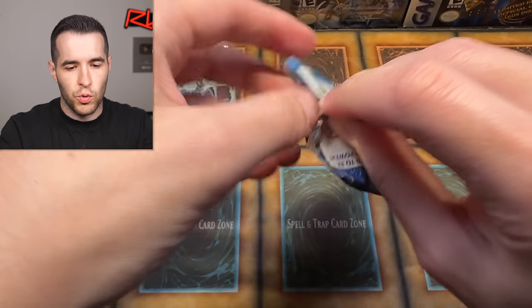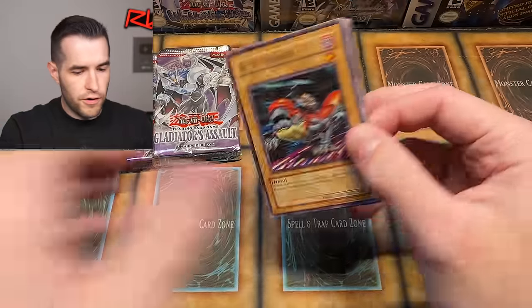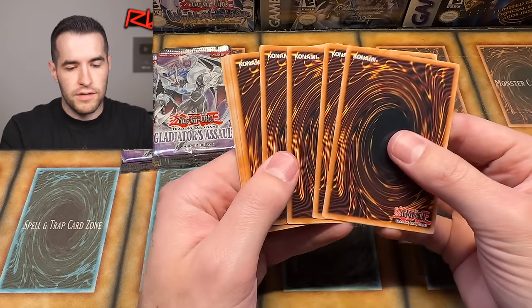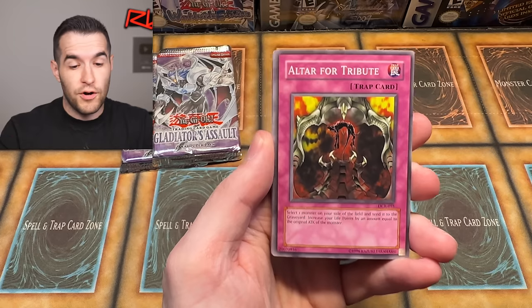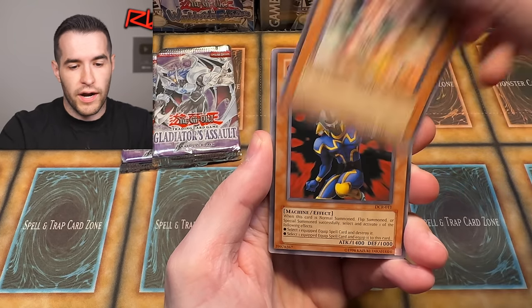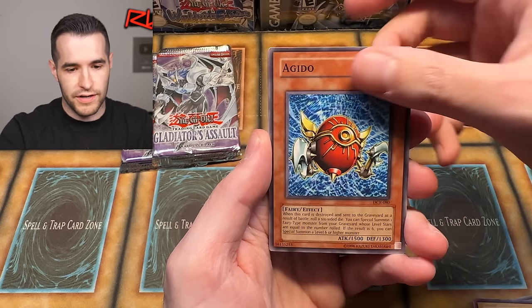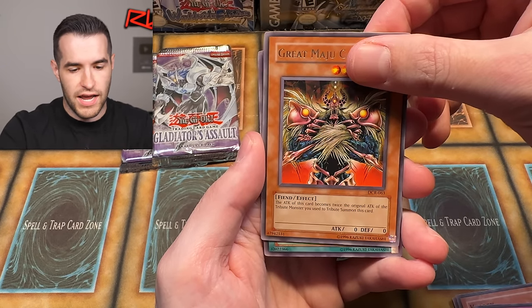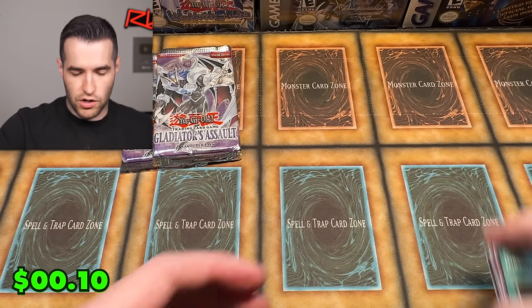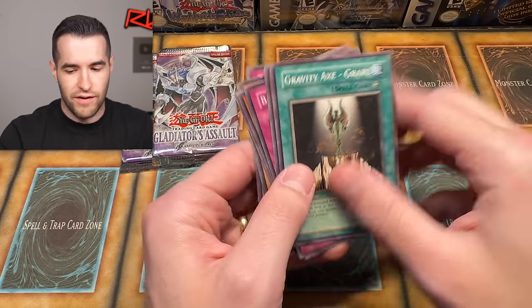This Dark Crisis pack is still cool — it's old school — but Gladiators Assault is what we're really trying to open today and pull something crazy. This is a split — three from the back. I don't know, this came out in like 2007 or 2008, so I'm not sure if we're going to get a rare and a foil or not. We pulled: Cyber Raider, Aguida, Kellback Battlescard, Grape Magu Garzette, and Gravity Axe Garzette. That's a lot of G's.